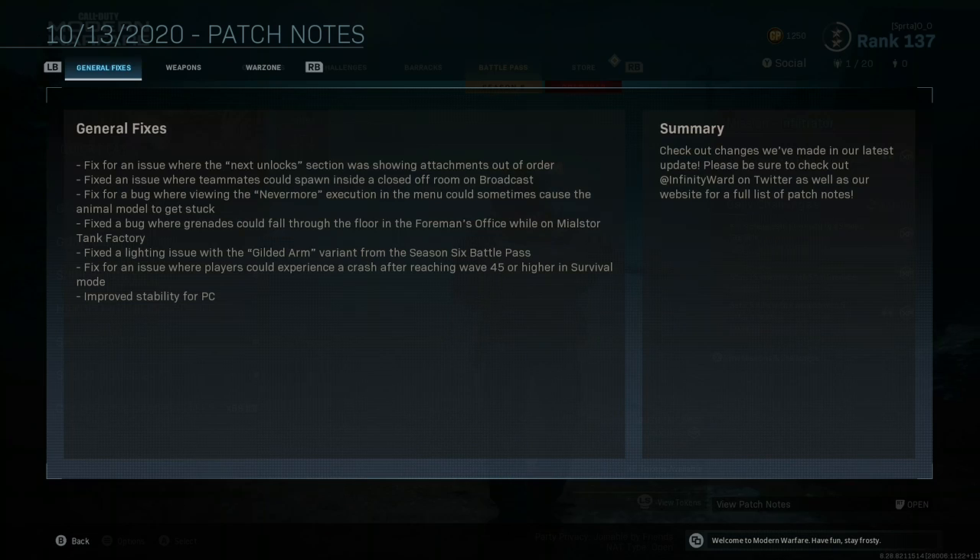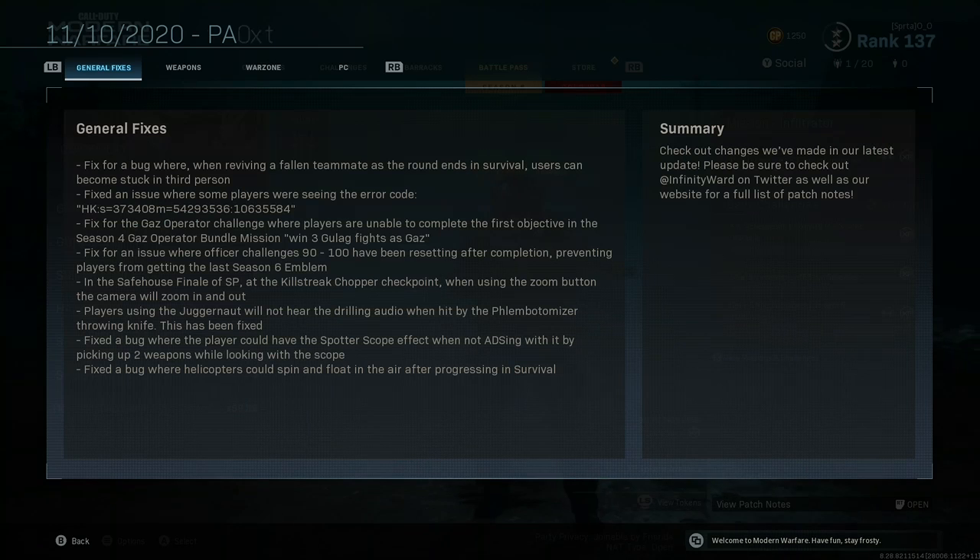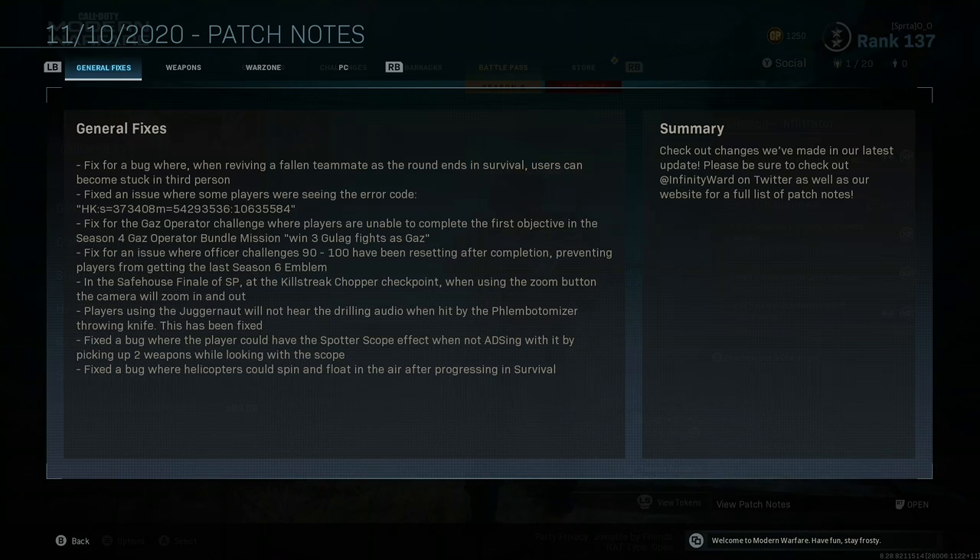If we go to the update — the last one was October 13th, but now we have one today. They fixed a bug where, when reviving a fallen teammate as the round ends in survival, users could become stuck in third person. So you'd be in third person until you went down and died. I didn't really mind it, but it does break the immersion of a first-person shooter when it suddenly goes third-person like GTA survival.